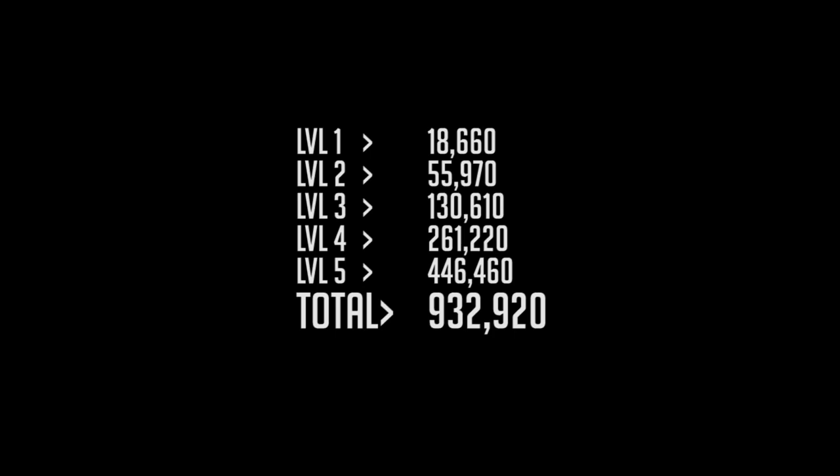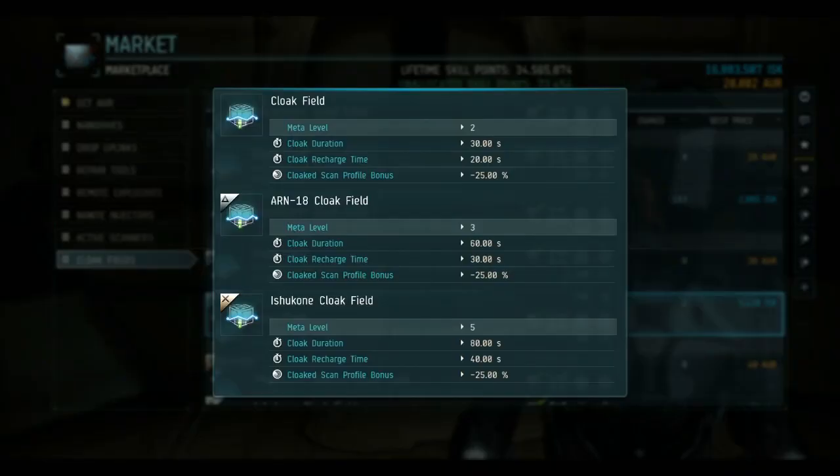Two and four don't do anything besides advancing you, so it'll cost you just shy of a million SP to max out your cloak. As you go up in tiers, the recharge rate and the duration for the Cloak Field changes. Also, on every tier, the Cloak while active provides you with a 25% reduction to your profile. This equates to one complex dampener.